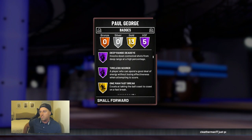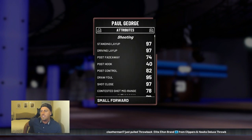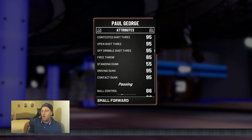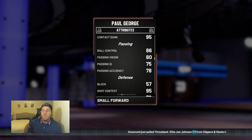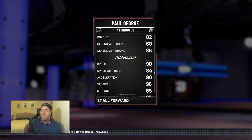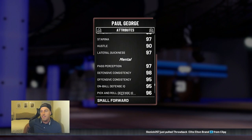Hall of fame badges: relentless finisher, acrobat, posterizer, deep range Deadeye, tireless scorer, plus limitless gold along with some other good stuff. Looking at the stats — 97 for the layup, 82 post control. Not the greatest mid-range but I don't really take a lot of mid-range so it's not a concern for me. 95s for all the three-ball — looking great. Dunking is impressive. Passing accuracy looks okay. Ball control is good enough that you can speed boost. 79 steal — you can get a good diamond shoe on him to get him into the 80s.